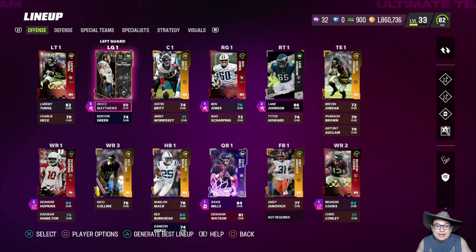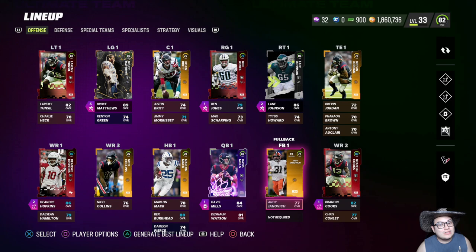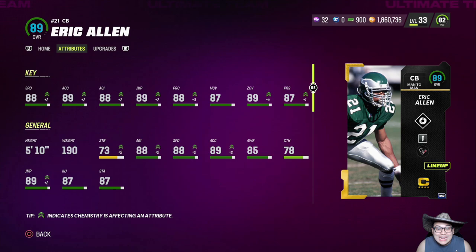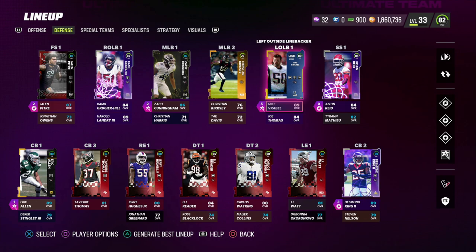So this is the offensive line — huge upgrade at left guard and right tackle, but center, right guard, and left tackle are a bit sketchy. On offense we got Davis Mills, D-Hop, Brandon Cooks, and Nico Collins. We were rocking with Keishon Johnson at wide receiver but my defense was getting torched, so I traded him for Eric Allen as our number one cornerback.